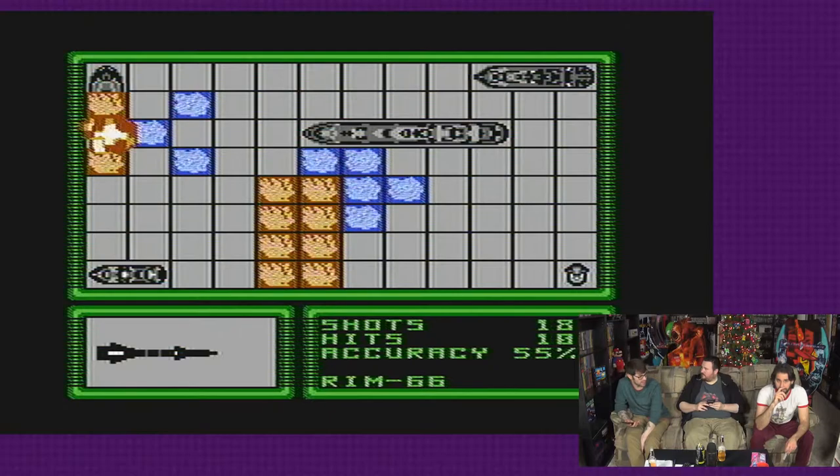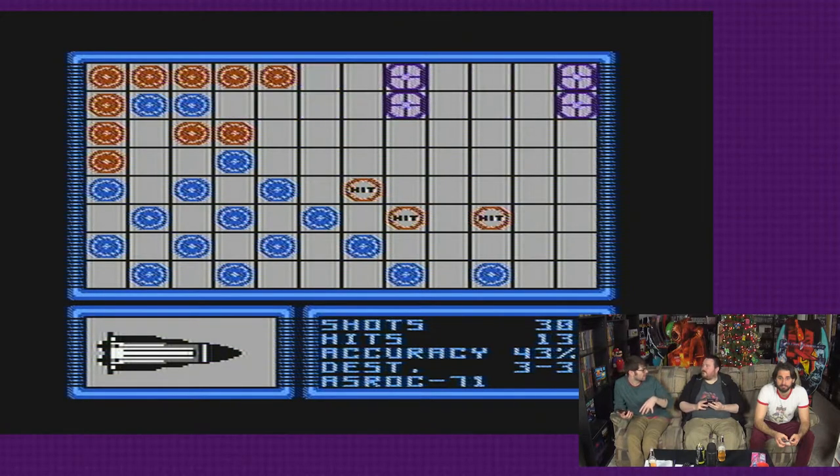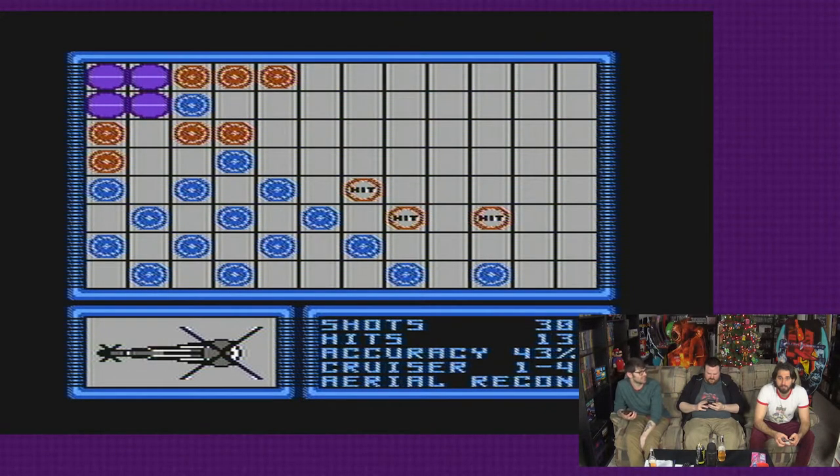Wow. So if I shot Paul's mine, his mine blows up and hits those eight squares on my board? I think so. That's fucking cool, actually. Holy shit — that's an interesting variant. How would you even do that?